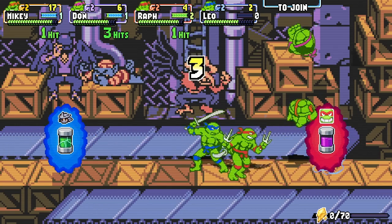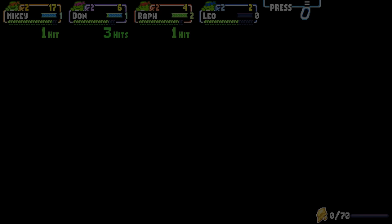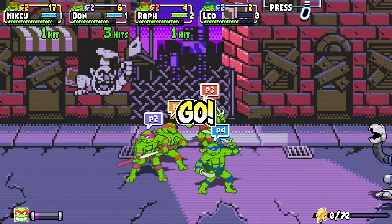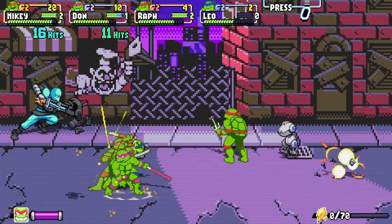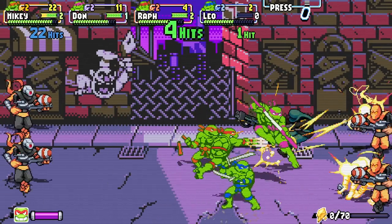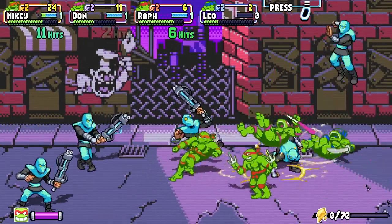Ever since the first trailer dropped, we would see from fans on our Discord that people already wanted different palettes for the characters — palettes based on specific movies, action figures, or other cartoons. So we decided immediately, we've got to do this. We decided to put different palettes in this new DLC version of the game, and there's a whole bunch of them. I think the fans will be really happy with the choice of palettes we have.